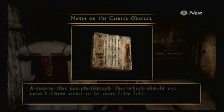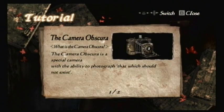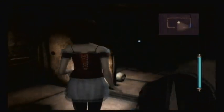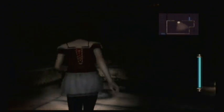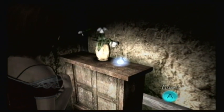A camera that can photograph that which should not exist — it's from Film Type 14. The camera here — you hit the B button. You actually have to use the remote to aim up and down; you have to move the remote to point where you want to see. Which can be a bit frustrating. Honestly, in Fatal Frame 4 I got a bit annoyed at that, but you get used to it after a while.